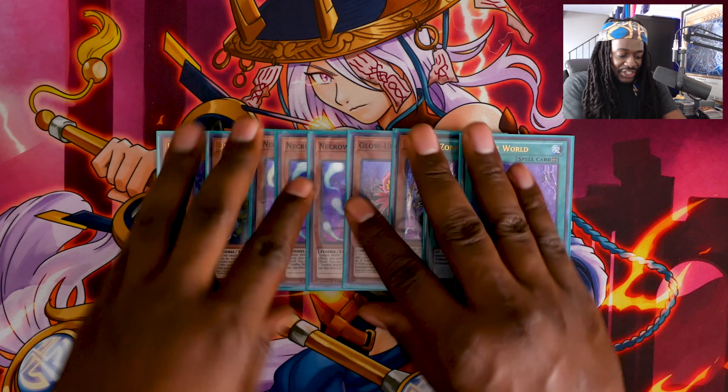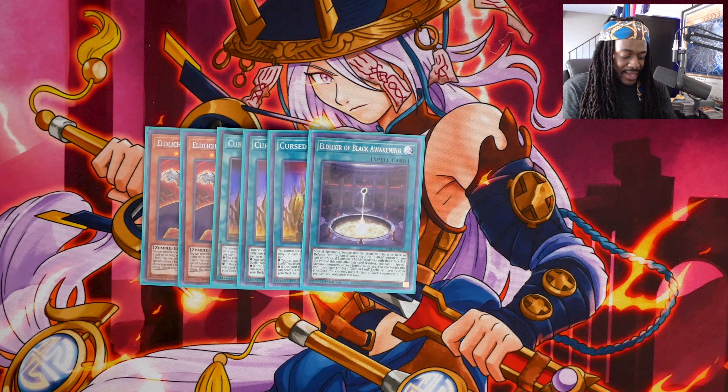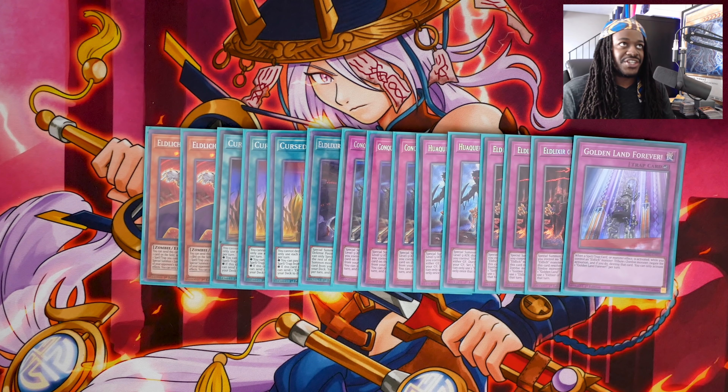To complement the Zombie engine, I play a very powerful engine that works so well with Zombie World. Instead of playing all of the hand traps, I decided to go with the Eltlich engine, which is two copies of Eltlich the Golden Lord, three copies of Curse Eltlund, one copy of Eltlix or Black Awakening, three copies of Conquistador, two copies of Wakero, and three copies of Scarlet Sanguine with Golden Land Forever. This is a pretty big Eltlich engine — you could argue this is more of an Eltlich deck than a Zombie World deck. But I'd disagree, for a few reasons. First, this Zombie World engine is incredible. Secondly, the Eltlich engine is actually an engine because not only does it allow you to propel your game state, they're all zombies — it still plays under the Zombie World rule.